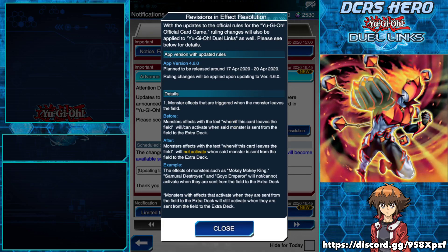This will take place between April 17th and April 20th. Monsters with effects that are triggered when the monster leaves the field — this is an interesting card effect update. Monster effects with 'when' or 'if this card leaves the field' — before this update, they could activate when said monster is sent from the field to the extra deck. After the update, they will NOT activate when said monster is sent from the field to the extra deck.